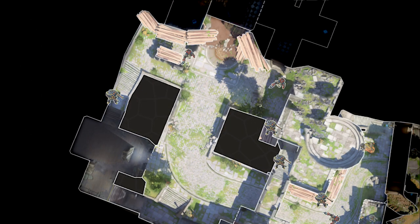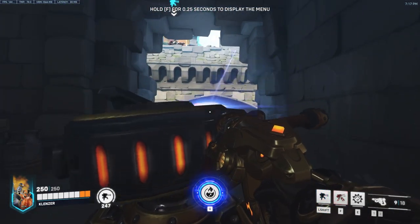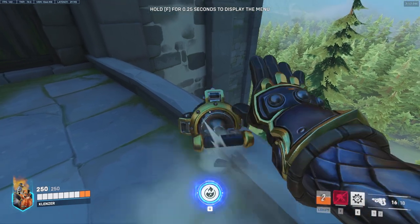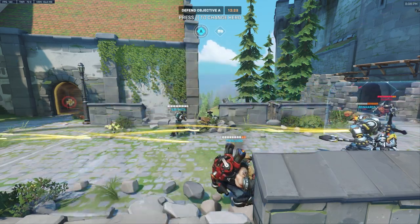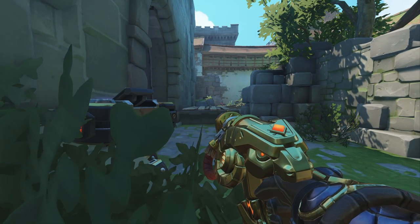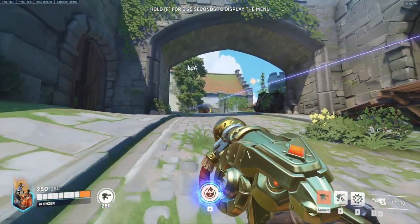Moving on to second point, there are a couple more options on where you can put your turrets. The main goal being hitting one or two targets at a time while they push across bridge. This is a sneaky one that will cover the left side of the bridge. This one will cover the right side of the bridge. And this one will cover the ram. An effective tactic is to come here to the corner, put your turret on the catwalk, and start lobbing shots at the back line while they're trying to push across bridge.